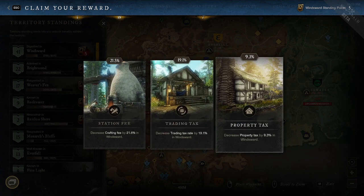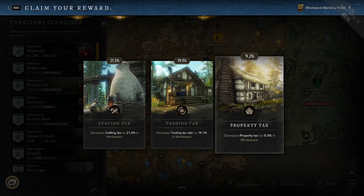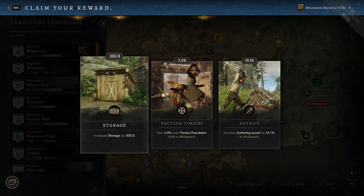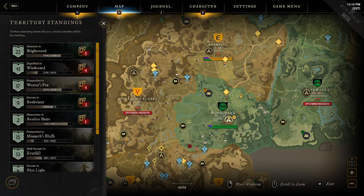To prove the diminishing returns point: I took property tax at five percent last time, and now it only goes up to 9.3 percent — so the gain is only 4.3 percent instead of 5, losing 0.7 percent in value. Now, the one card you should always take no matter what: storage. Just grab it every time you see it. It's the best card in the game, hands down — it increases your storage by 25 every time. Every single time I see this card, I pick it regardless of what else is on the board.